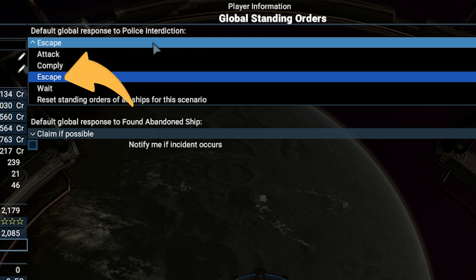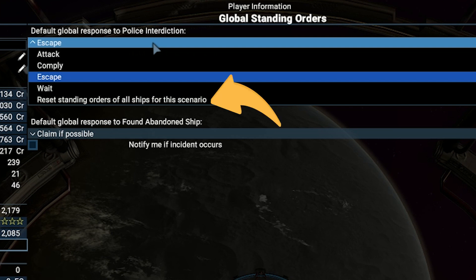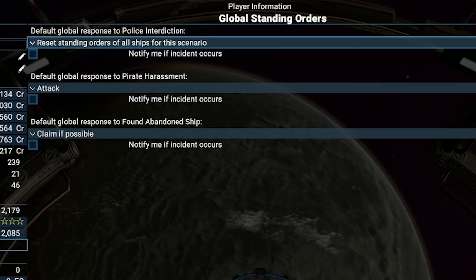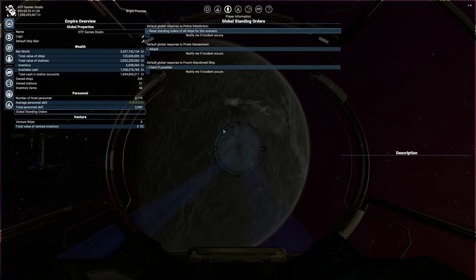Otherwise, it is better to make your ship escape to prevent losing the precious cargo. The next option will comply with the scanning request, waiting until completed, but in case your ship has something illegal it won't drop it. The last option corresponds to ignoring the police and continuing what it was doing before. The best option for normal ships is the last one, to prevent slowing down or stopping the ship, while for smugglers that carry contraband it is better to escape directly.